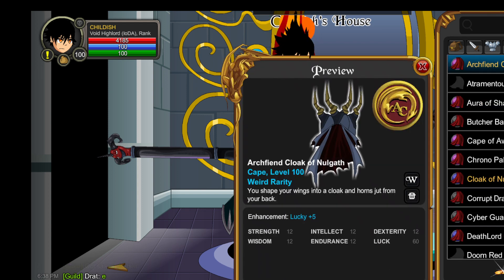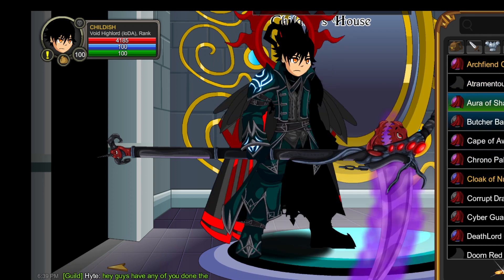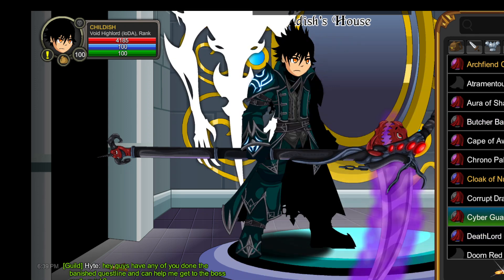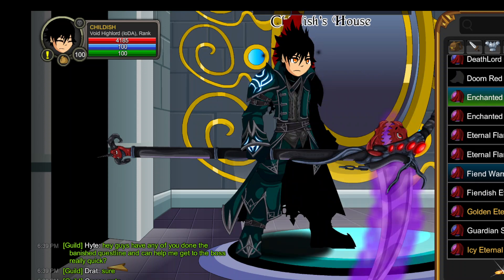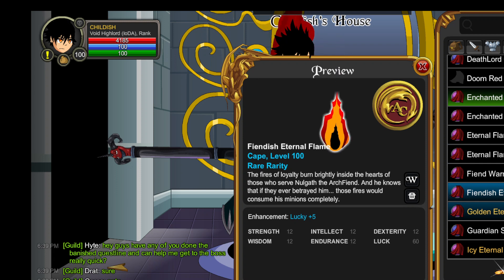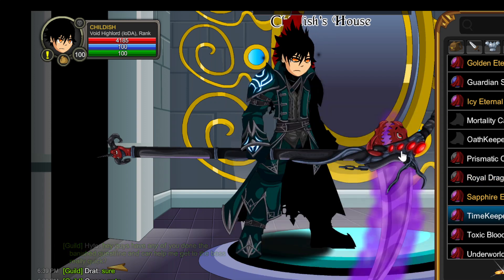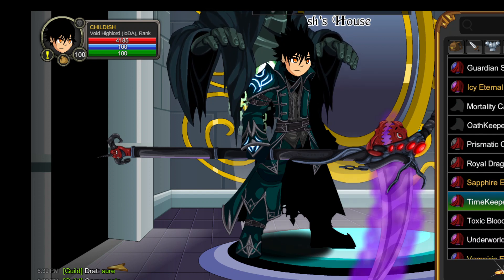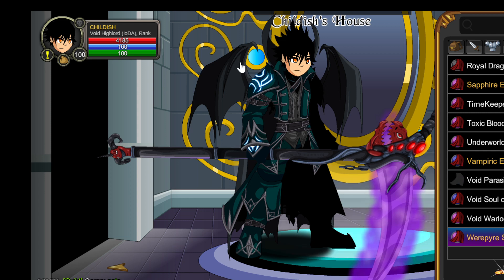Quick rundown of capes. Archfiend Cloak — have to put it in there. The Aura of the Shadow Scythe — just super clean. Butcher Backblades — super simple, color customizable orbs. The Cyber and Dark Guardian — you can get the Cyber from getting Dark Guardian. Obviously the Enchant Internal Flame is probably my favorite internal flame because it's color customizable. Timekeeper — you get this from one of the Time Walk shops, I think it's cool as hell. And then Werepire Wings — I think everyone has these now, but they were super cool.